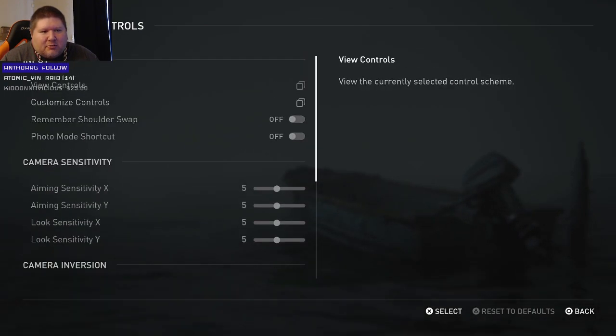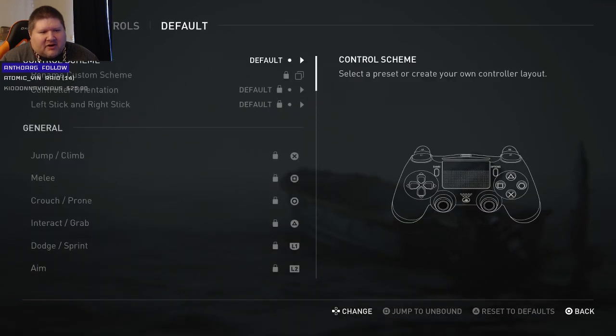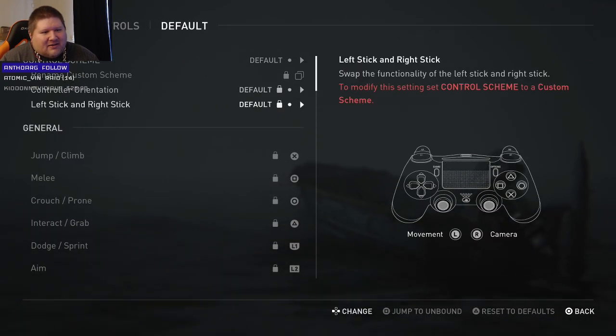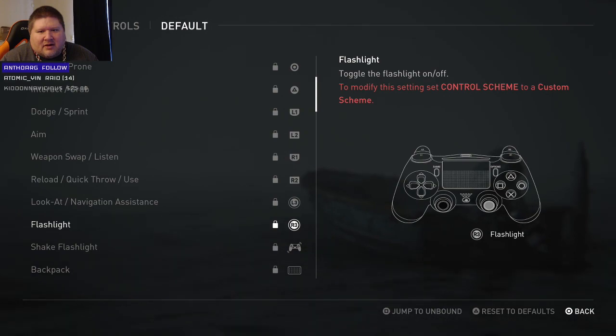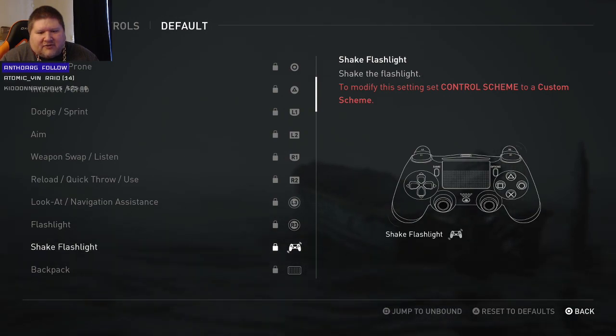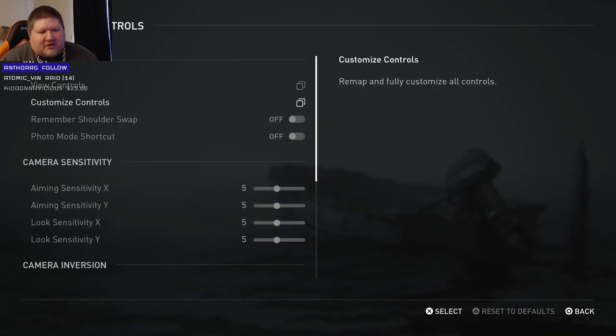Jesus, there's so much customization in this game — are you kidding me? Here are the controls. We swap weapons with R1, that's interesting. Oh, they still have the stupid shake-the-flashlight thing — can I turn that off? That's a thing I don't want. Flashlight — shake flashlight — I want to turn this off, it's a stupid mechanic. It's locked, I can't change it from here, I wonder where we change that.